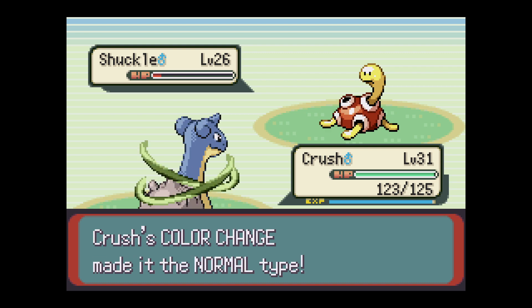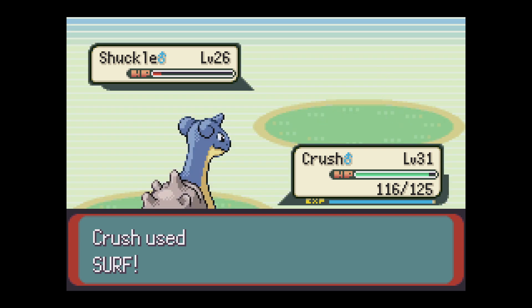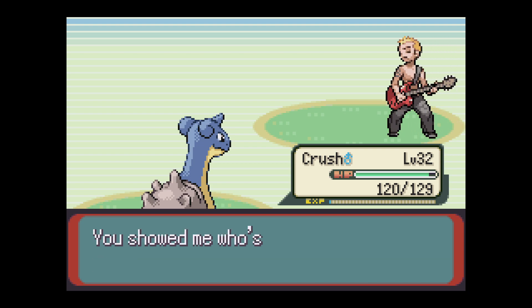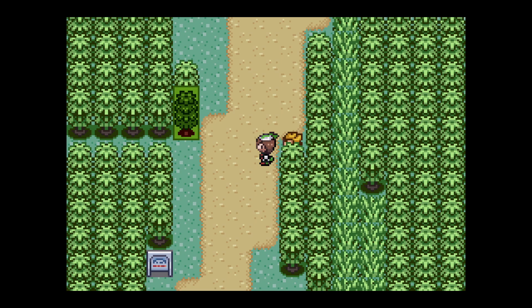Yeah, make me Normal type, see if I care. That's part of the problem with Shuckle - he's got super high defense but he also doesn't have much HP. His base HP is only 20. So honestly if you're looking for a tank, Lapras is a much better tank than he is.